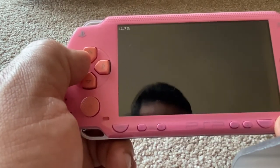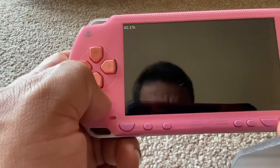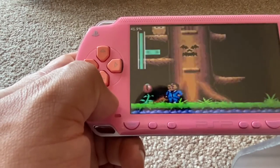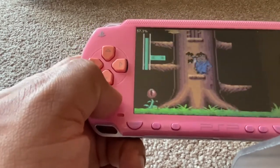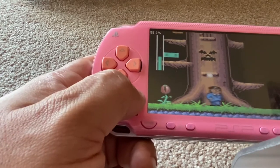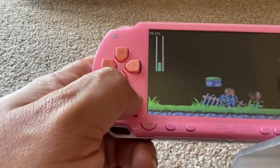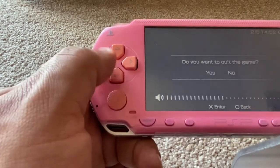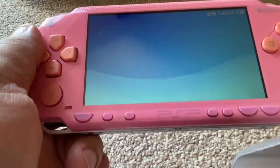Let's press the start button. The start button works absolutely fine. Right, pretty good — so that's two in one. You can have Game Gear and Sega Master System consoles in one emulator, which is called Masterboy.